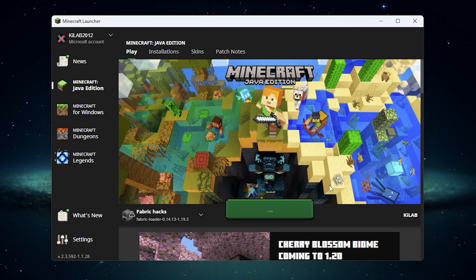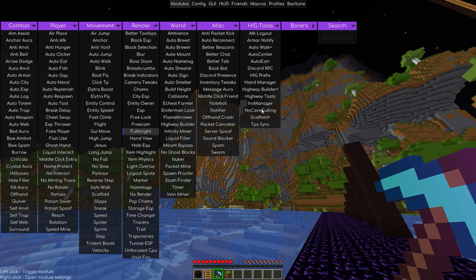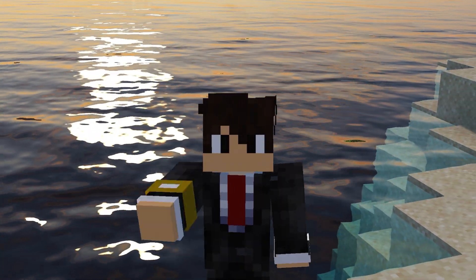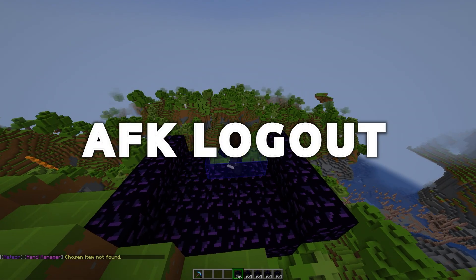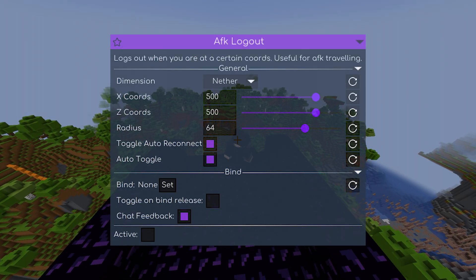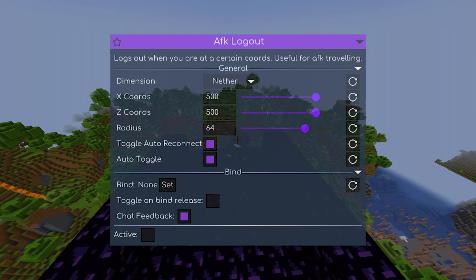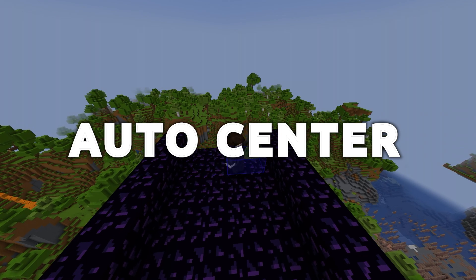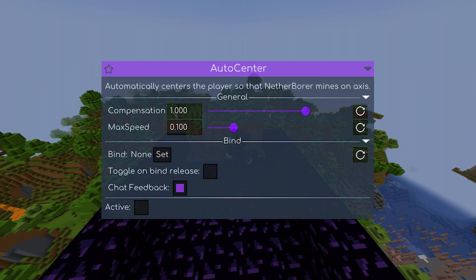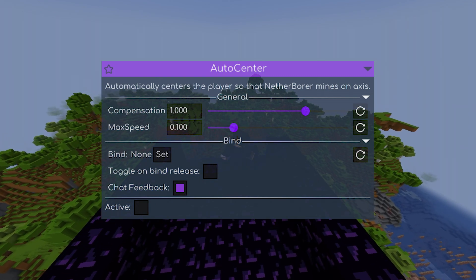Once your game loads, press Right Shift to open the Meteor Client's GUI. Here you will see all of the modules added by HigTools in their own column. The add-on also adds two HUD elements and three different commands. AFK Logout: this module lets you set coordinates, and when your account reaches those coordinates, the module logs you out of the server — very helpful for AFK travelling with Baritone. Auto Center: this module centers you in a block and keeps you centered while using other modules like the Nether Digger module, which makes you walk forward while digging.